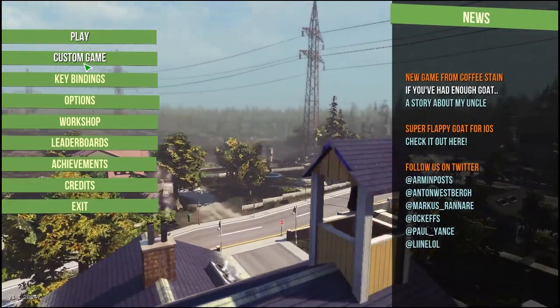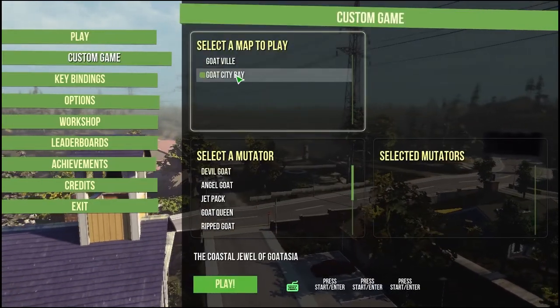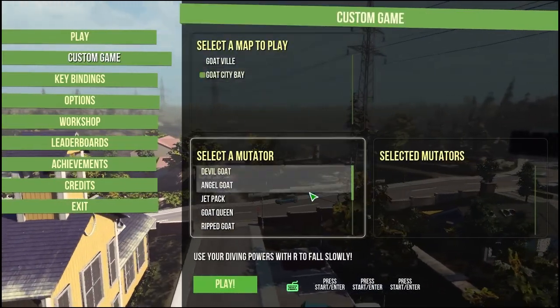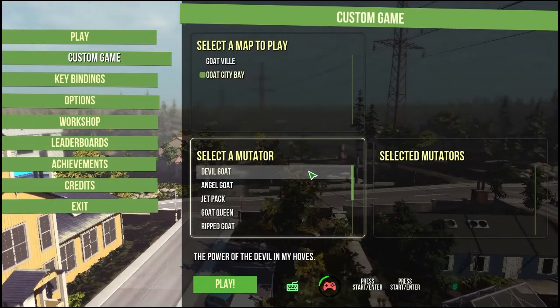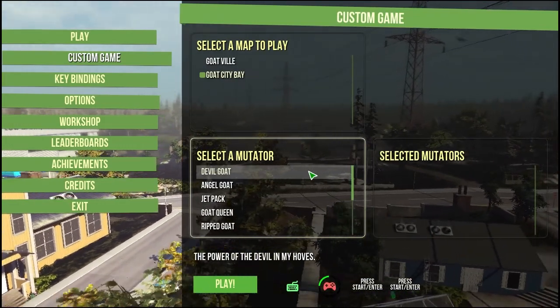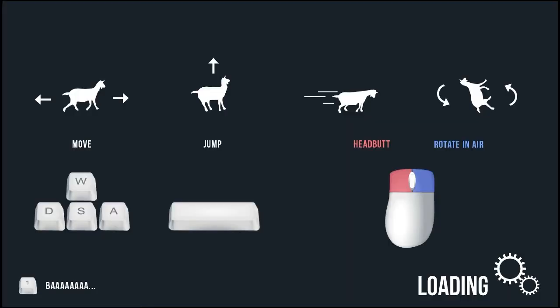It's-a him, Mario. So we're going to try this in co-op. I guess I have to press start enter. So let's just tune in. Alright. Instructions! Jump, head, rotate, and air.